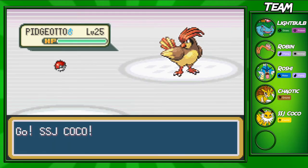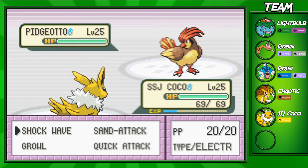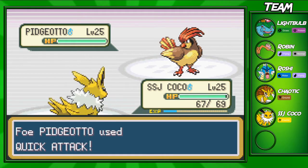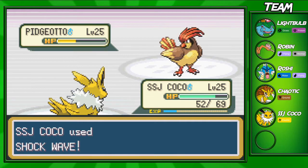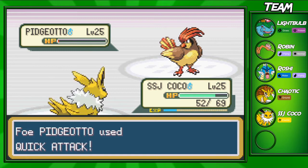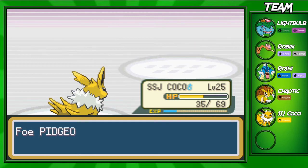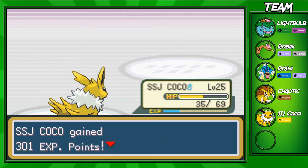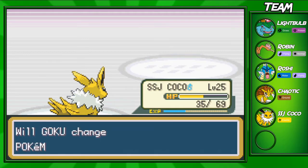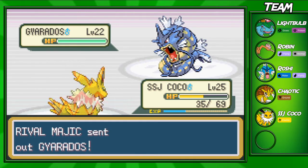I think he's going to have a Pidgeotto, a Kadabra, a Charmander, and a Gyarados against me. I'm pretty sure we'll be able to take him out pretty easily with SSJ Coco. SSJ Coco isn't at level 28 anymore since I had to redo the hideout without leveling up — I just wanted to get through it fast. Lightbulb is going up to level 35, which is nice, and he's going to bring out his Gyarados next.